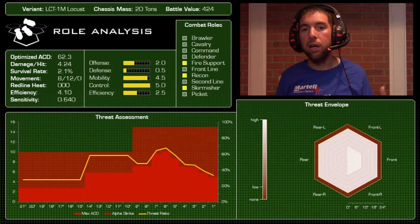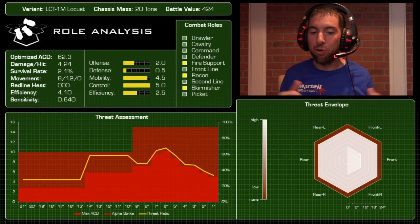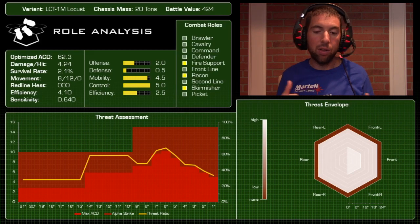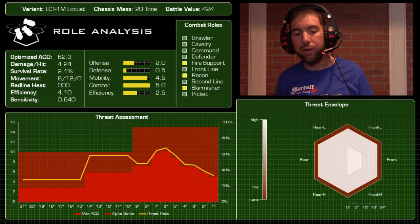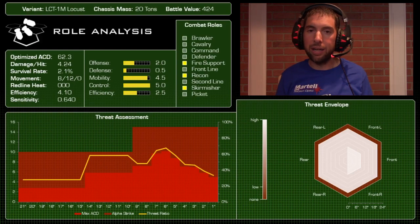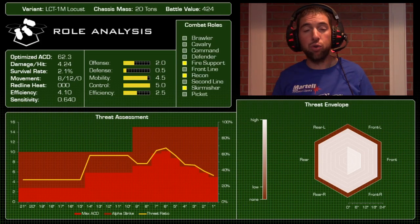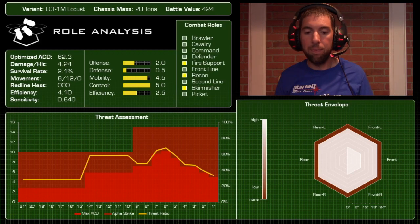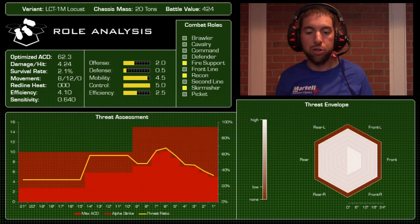Playing the skirmisher role it can be an annoyance — people may peel off and try to chase you, at which point you flip those arms and run the other direction. The third role is recon: securing objectives, hitting objectives — this mech has the ground speed for it. However, I'd caution that its light armor means it can't defend an objective. It needs to get there first, hold the area down with fire, and wait for your lance to catch up. Primary roles are fire support and skirmisher.